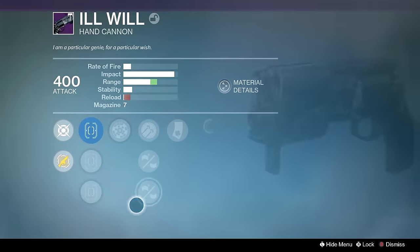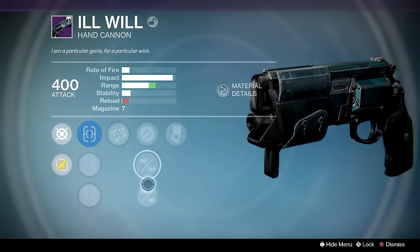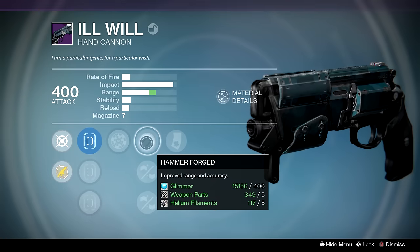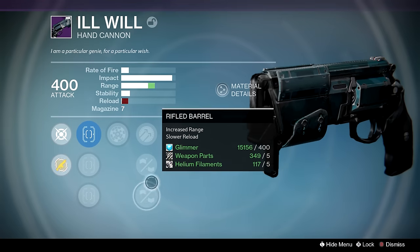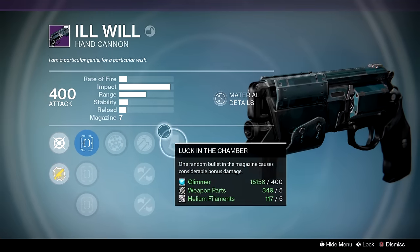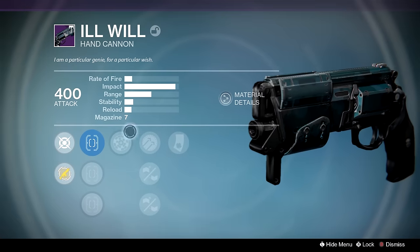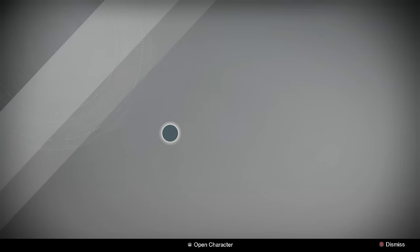This is probably the best or second best Ill Will you can get — Sure Shot, Rangefinder, Reinforced, Hammer Forged, and Rifled. Hammer Forged does max range, so if I got Quick Draw or Small Bore down here that would have been excellent. But this is probably the best hand cannon in this archetype because the range is going to hit and it's going to have a good chance to two-tap.